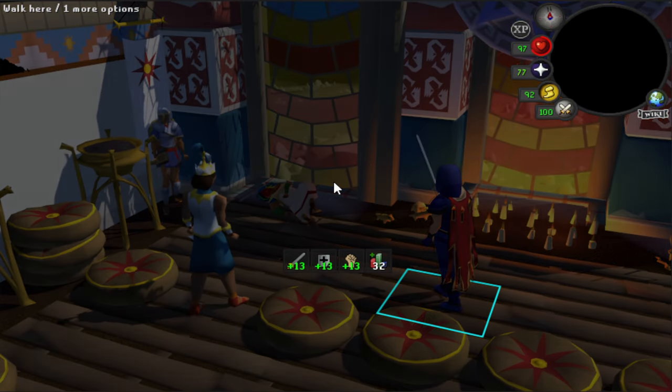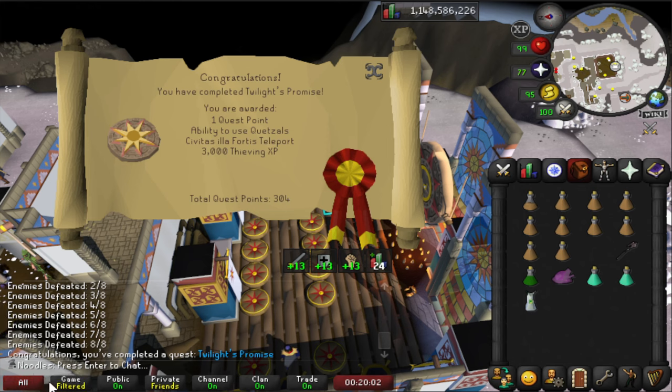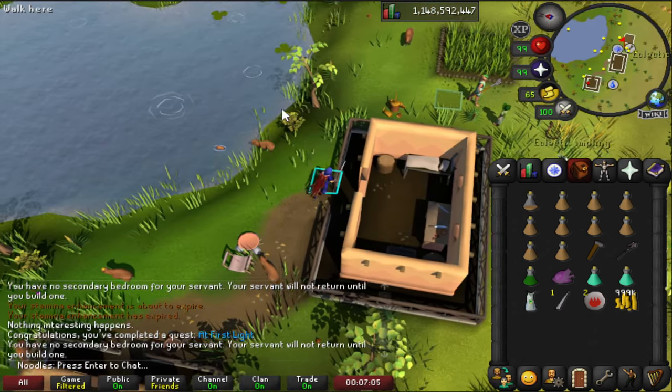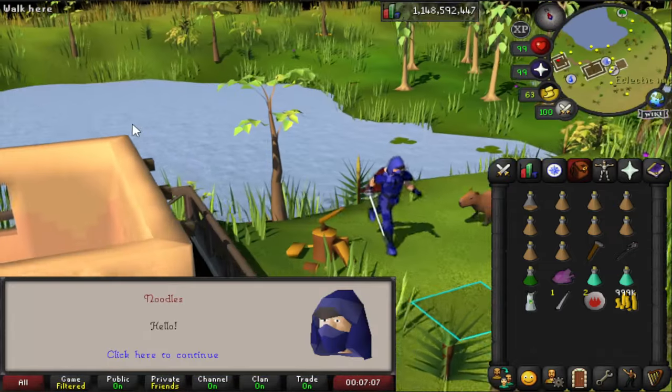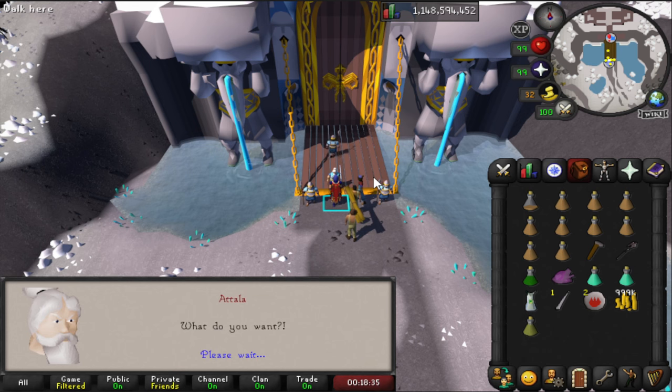I believe this is the end of the first quest — Twilight's Promise. Three more to go. There's At First Light as well. Moving on to the final quest, this should unlock us the Moons of Peril, access to the new armor sets.